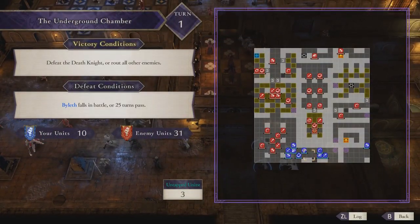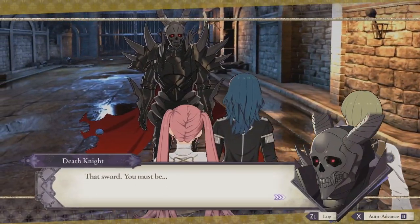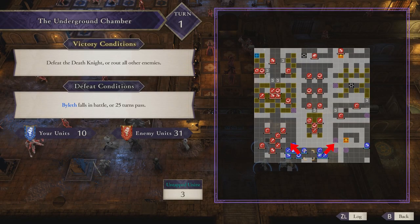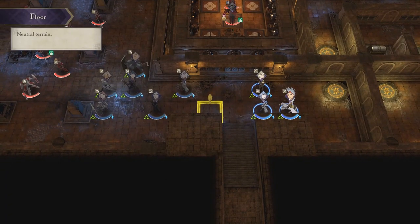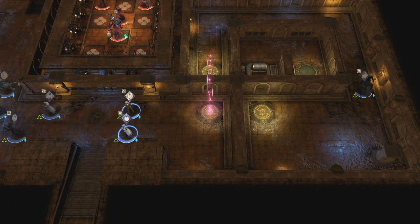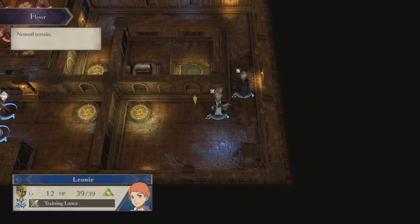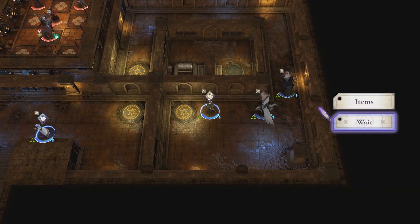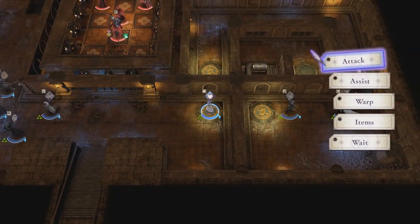If you pull up the map, the first thing you'll notice is the Death Knight is right there. Am I the only one concerned that the man who can one-shot your whole class just appears ten feet away from you? The map branches off into two different paths with much greater variety between the two compared to previous chapters. For the first time in this game, there are two possible win conditions with a turn limit — you can kill every enemy or kill the Death Knight. There are also chests strewn about, so you're incentivized to explore both paths.